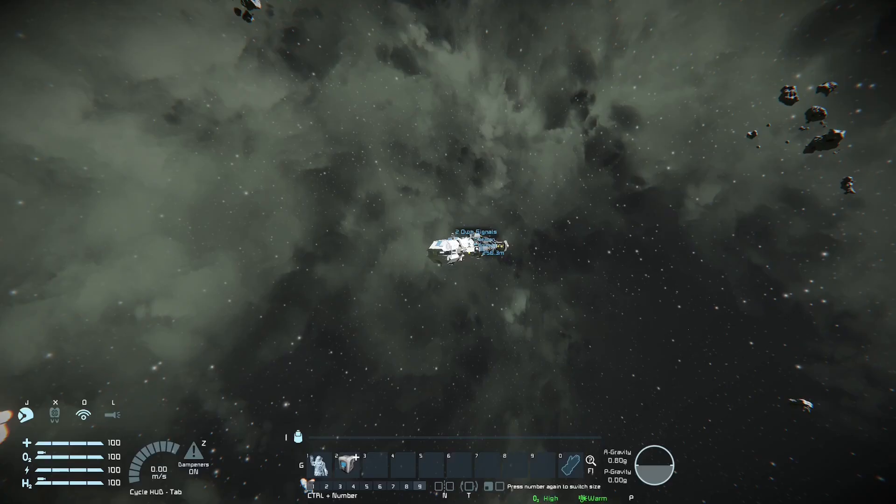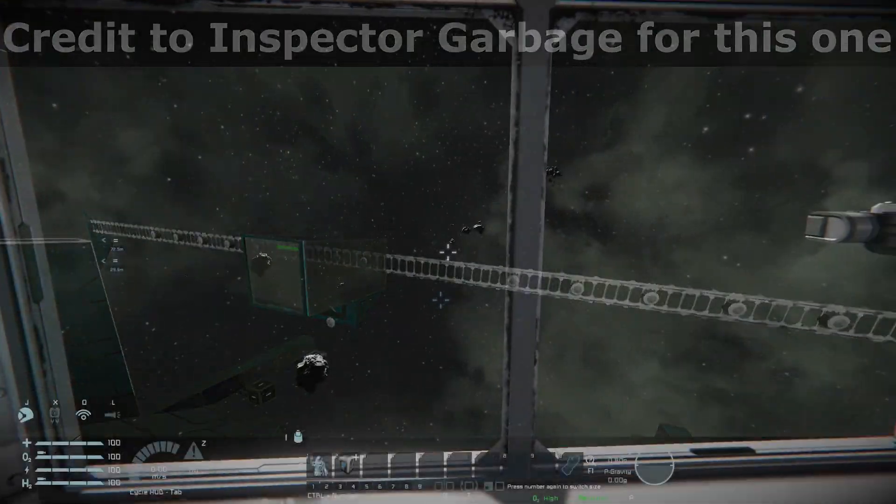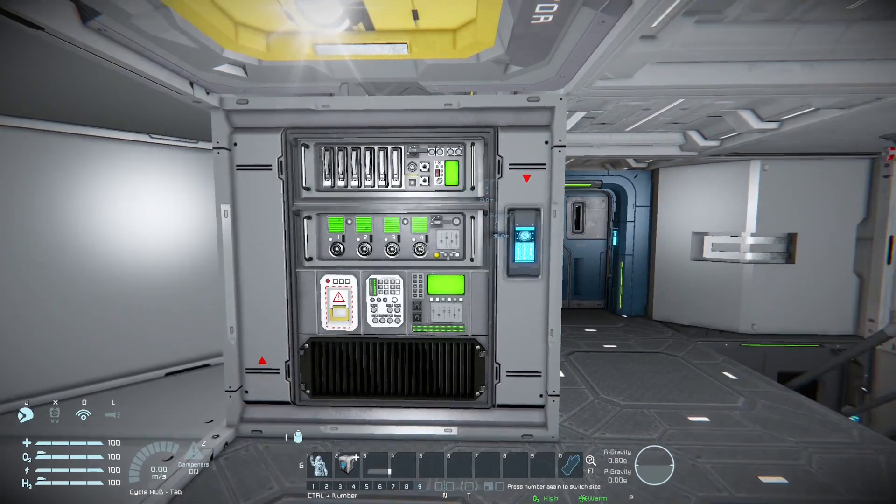Though in Space Engineer's PvP, not everyone uses the vanilla target locking. Some people use things like LIDAR, Raycast, using scripts, using the cameras. But now, in the beta for the Automatons, alongside the new AI blocks, we've also got the event controller block.